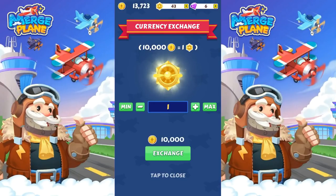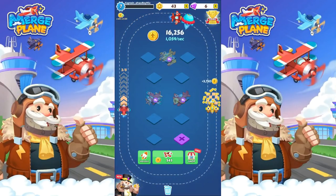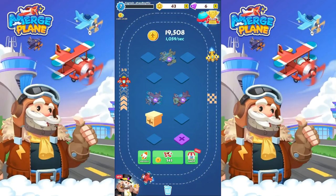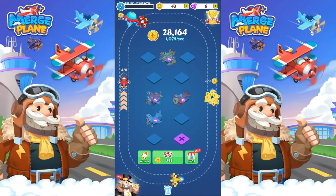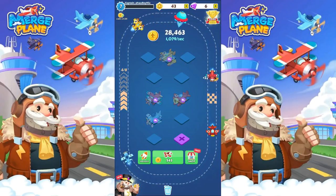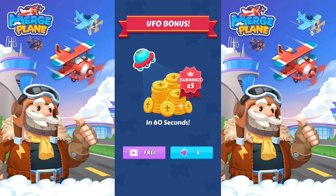What do you got here? We got another one of these — just throw that in. 1,079 per second. What do you got? Earnings increase for 60 seconds, five times. Yeah, why not? Because I want to get to that 50. I'm going to do that.